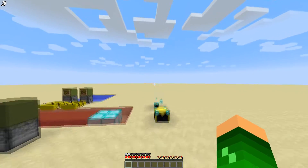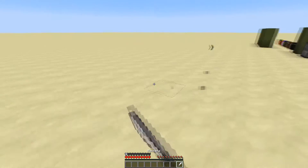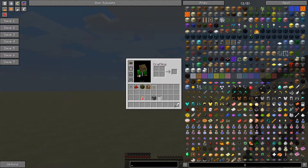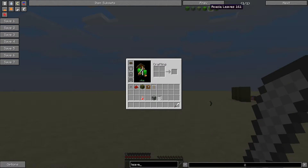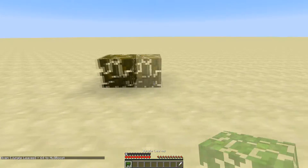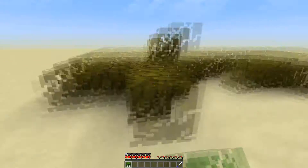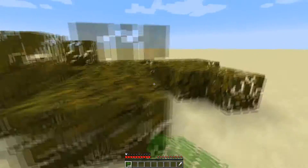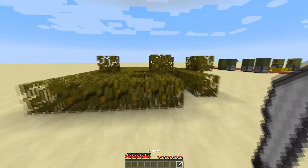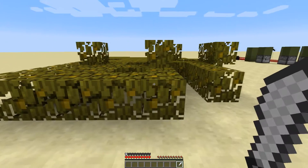The next item is a machete. You might be thinking it's just some machete, but let me show you. We'll get a stack of leaves and place them down — I'll speed this up. Okay, so let's say we have these leaves here and you want to get through them really quick — well, the machete comes in handy.